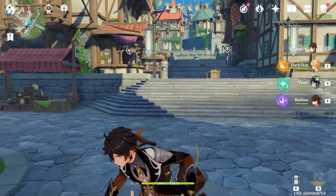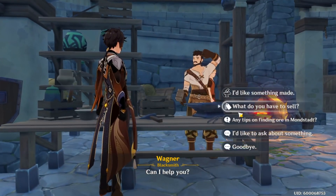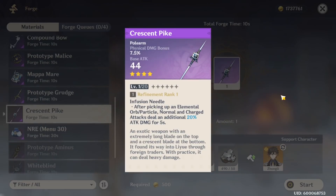Starting out free-to-play, there are two choices. Crescent Pike is going to be the go-to weapon for physical damage Zhongli. It gives physical damage and the passive is ridiculous — you get one elemental particle orb and then your damage starts smacking people. It's really really good.